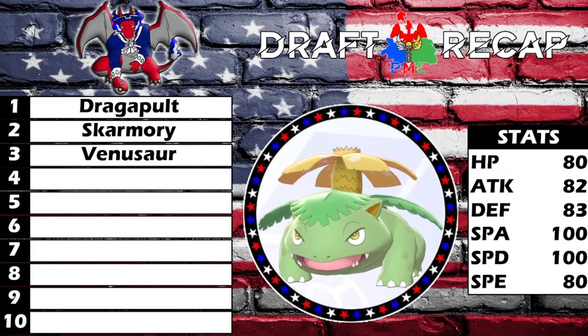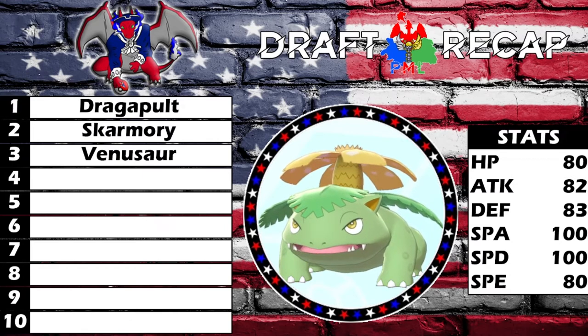Our original grass-type pick had a secondary ghost weakness and could do Trick Room, but it just didn't fit the team as well. Venusaur gets Chlorophyll for a speed boost, Weather Ball, and Sleep Powder is a big move. If we get Growth off under sun with Chlorophyll, that mon is going to be busted. It's great offensively but also very solid on the defensive side.